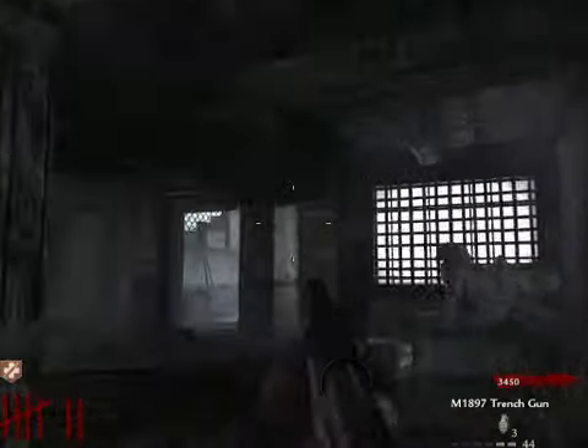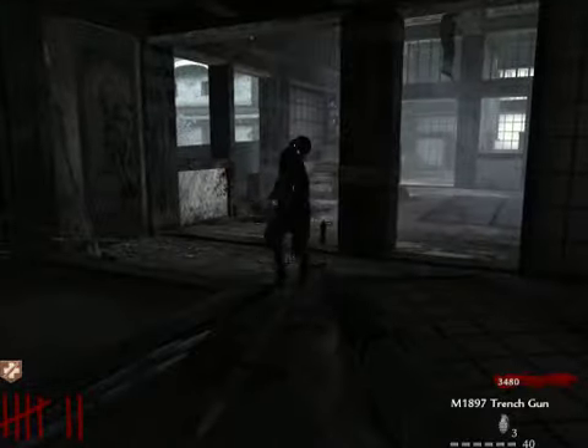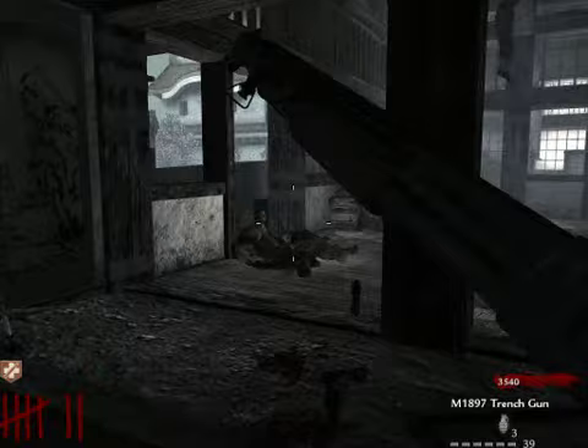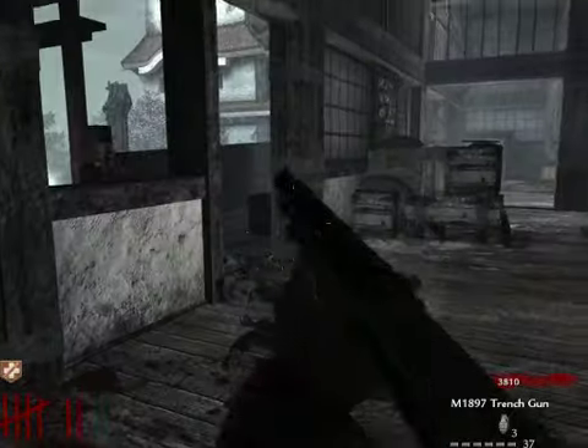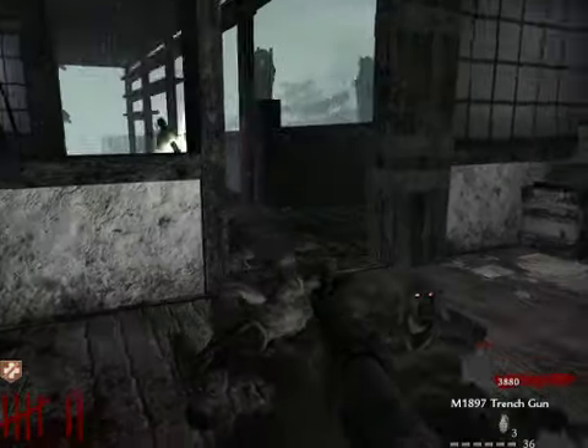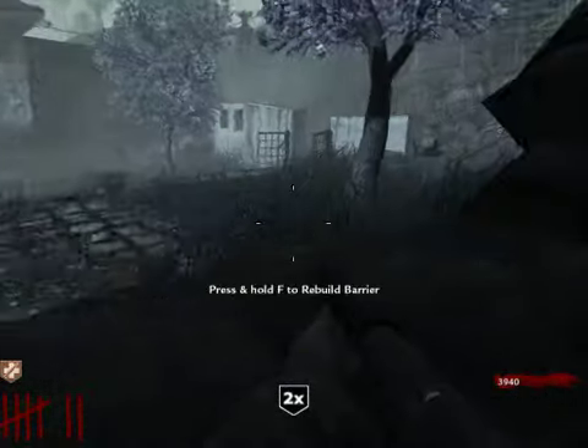Cook a frag — actually just throw a frag. So I must have got some hits there. Trying to save a crawler. There's double points out there. I keep forgetting I have Jug and I can take a hit or two — I don't have to be slaughtered against the wall. Let's go get some points from the windows then.